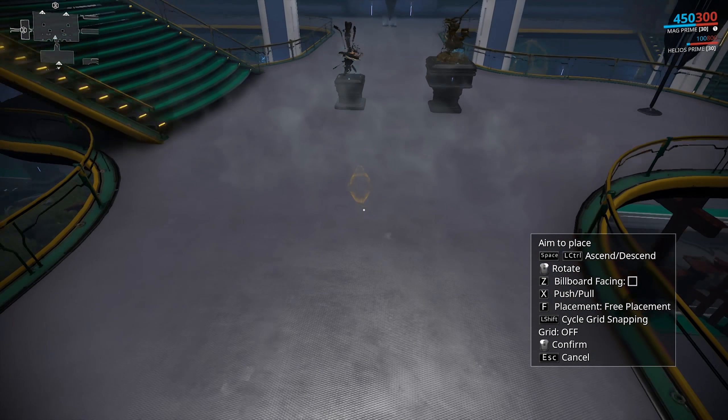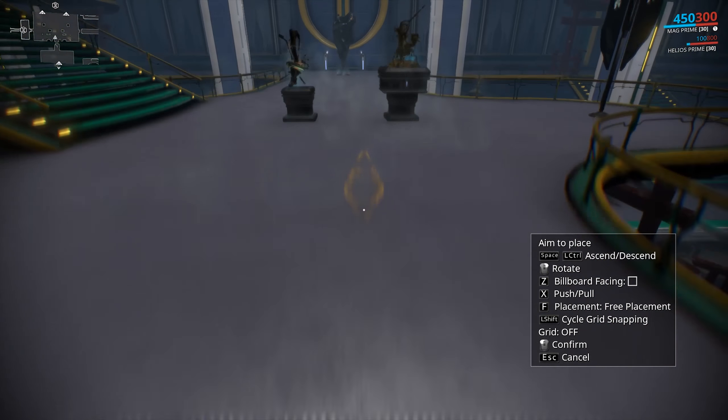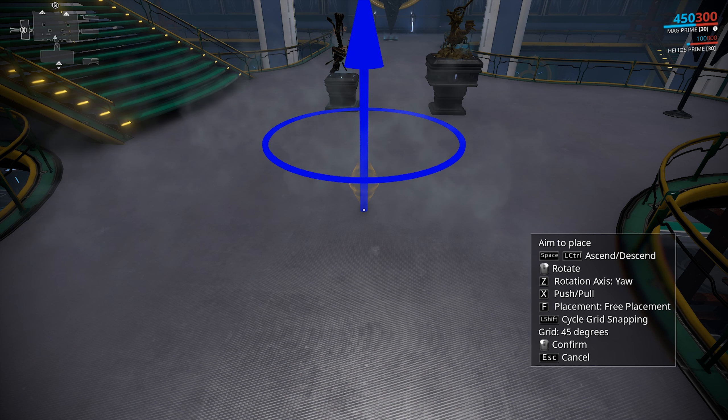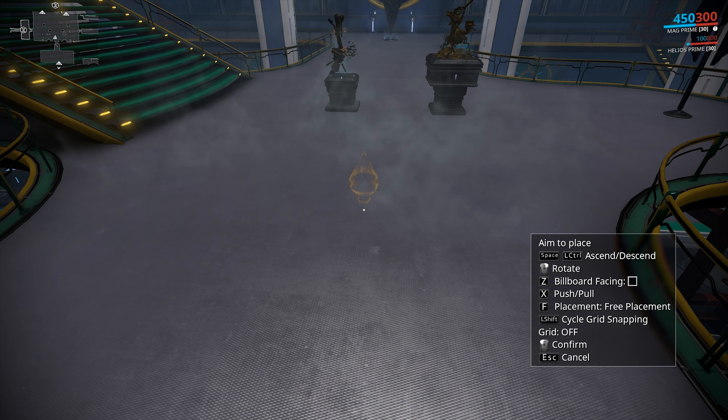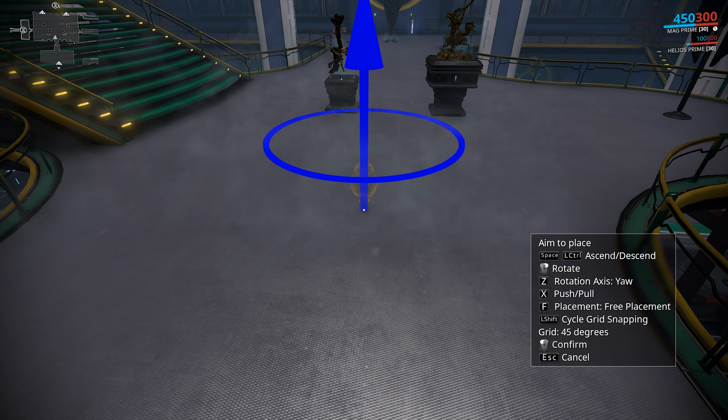The first option is aim to place. The second thing is you can ascend and descend, but that appears to be the camera itself. Next is the rotation — rotation doesn't obviously work with fog, but it will work with banners and such. By just holding right-click you can use the rotation axis to change the way you want to rotate the item, so you have a hundred percent, pinpoint control over the item that you are rotating.